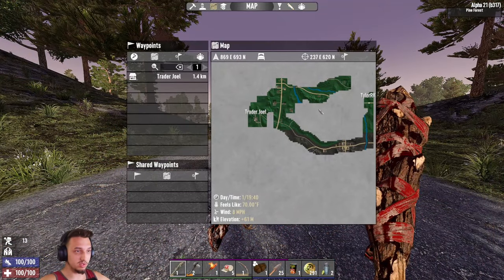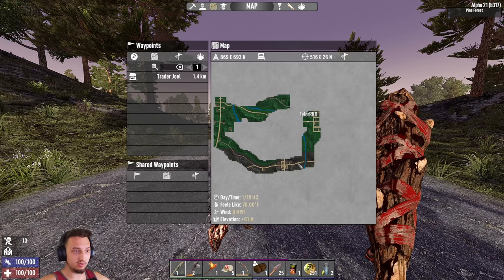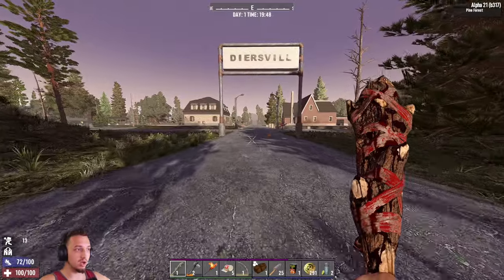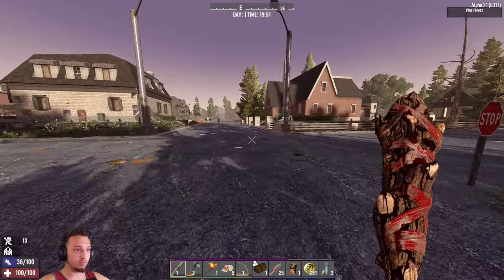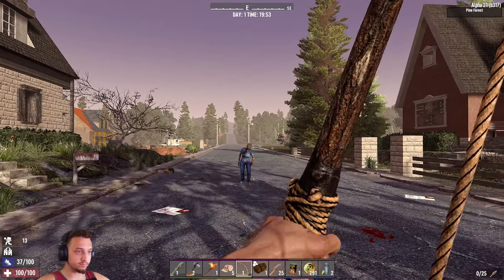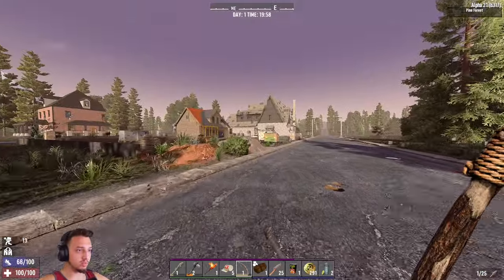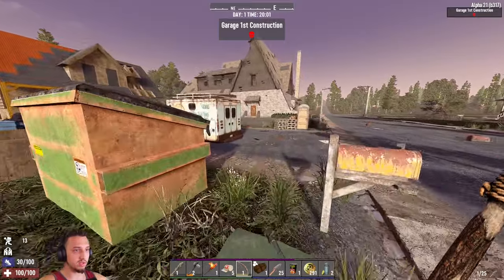All right boys, we had a little hike — started near the trader then found a town on the map. There's a burnt area I don't want to go near, so I came up here to Dyersville. We didn't encounter too many zombies, which is good. I want to get into one of these houses as soon as possible because it's almost night time — we'll clear it out and look for one we'd like to stay in. Taking out this one here with bow and arrow.